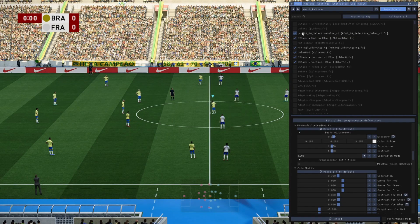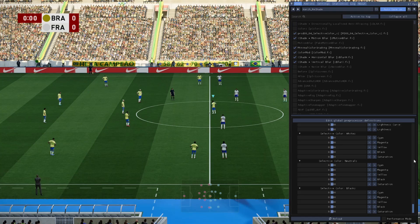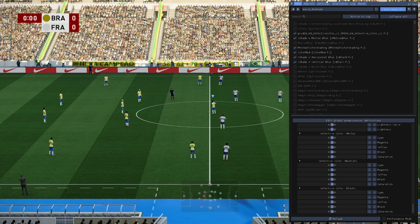By that I don't mean desaturating everything. Instead, I go for almost every color group and try to balance it with the others. For instance, if the reds are oversaturated in general, I tone them down and tone some other under-saturated colors up — to get the varied tones of an actual sports broadcast.